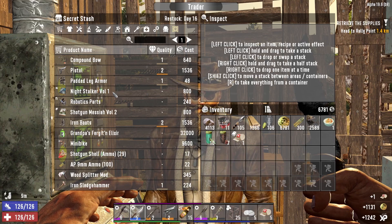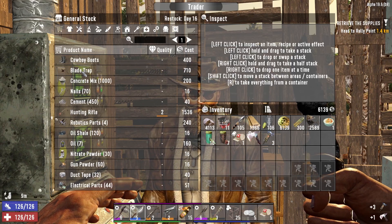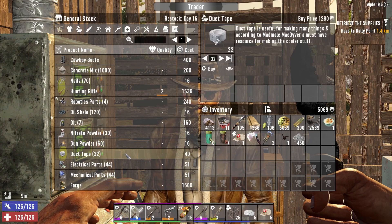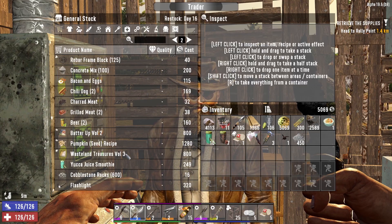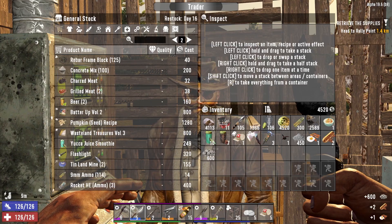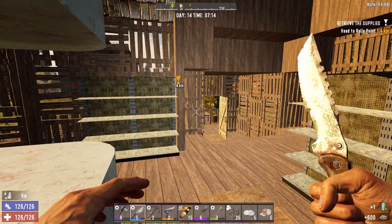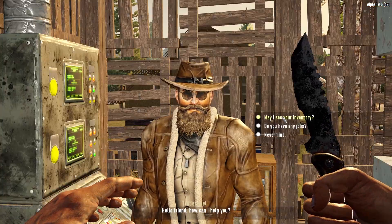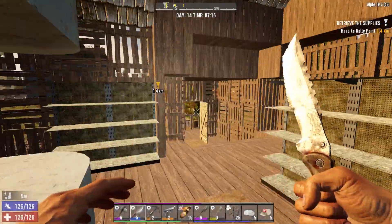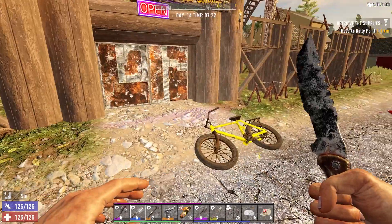We want to buy that, pick up the wood splitter, and we may as well buy these traps and the cement. 32 duct tape - nah. I'll buy all this food and 600 cobble and that smoothie. Cool, we're down to four grand. Let's see if he's got a job close by. Household mansard 06 - I'll do it, that's literally just down the road.